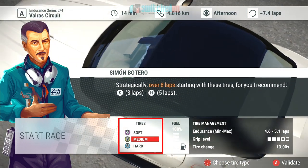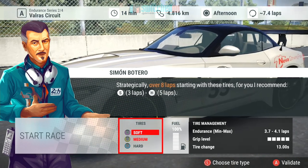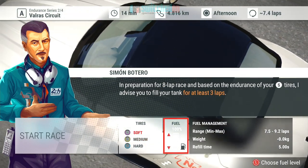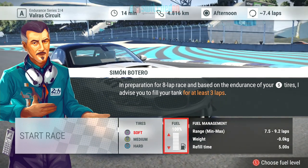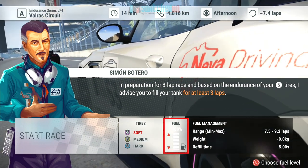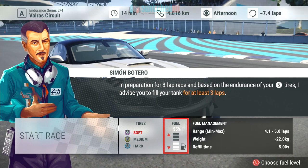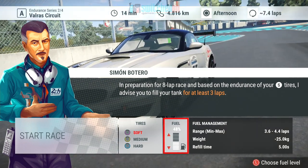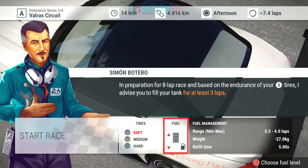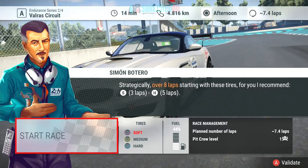So here you see you've got your engineer at the start. You can choose soft, medium or hard tyres. Simon Botero tells you his recommendation and what each different tyre will allow you to run in terms of lengths. We'll go with a strategy — start on soft and then switch to hard. The race is 14 minutes running time, estimated around about seven and a half laps, so you want to be fueling for around about that. If we're going to be pitting after lap three, 44% fuel gives us a range of 3.3 to 4 laps — that should give us plenty. You can see the weight cost and the refill time, and then you can start the race.